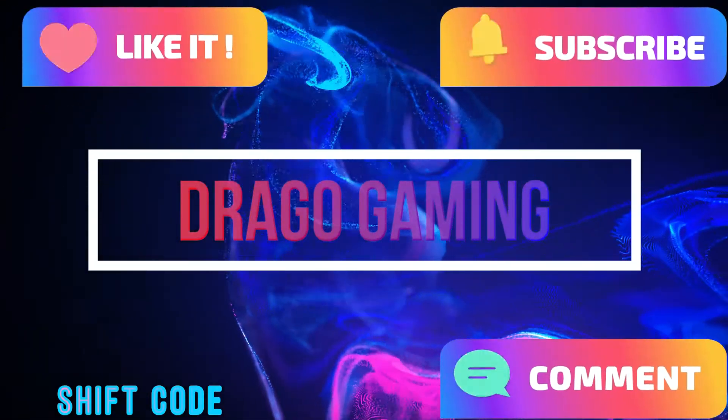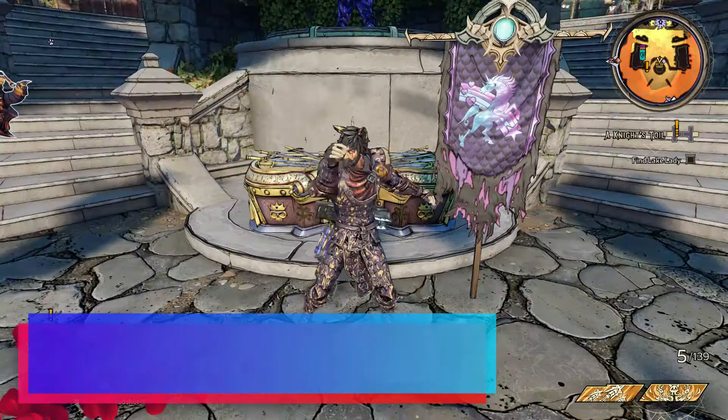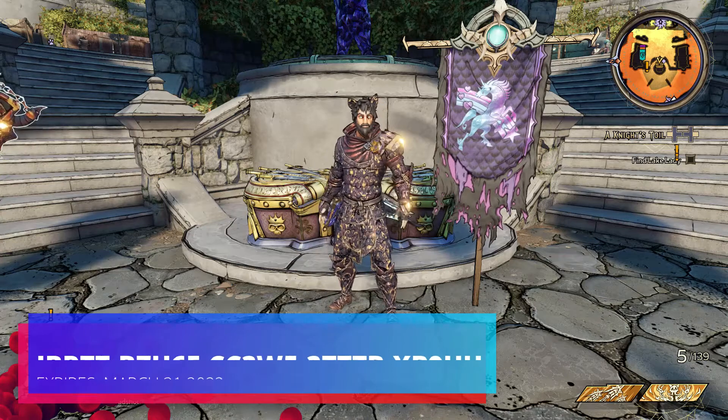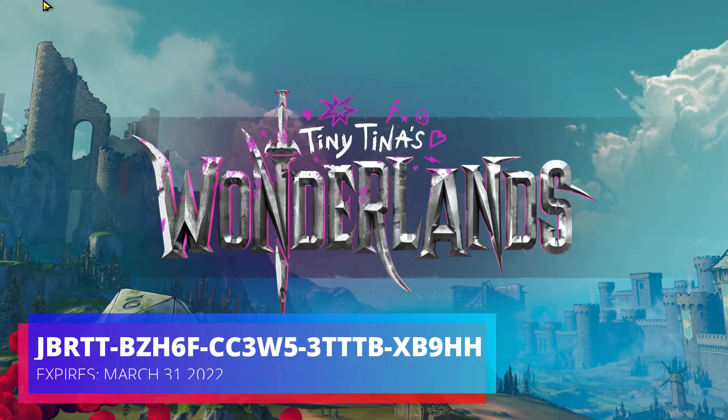Welcome back to Drago Gaming. Today we're going over the shift keys on Tiny Tina's Wonderlands and what these shift keys allow you to get — skeleton keys to unlock the golden chest.